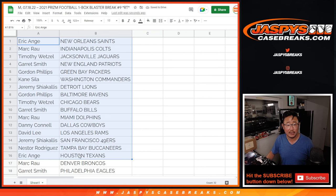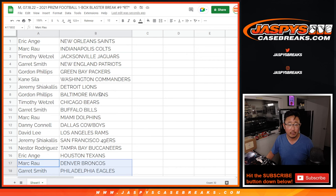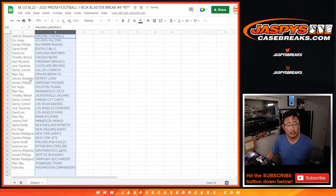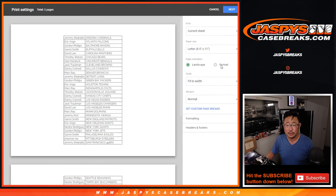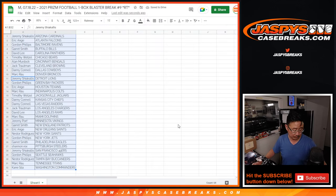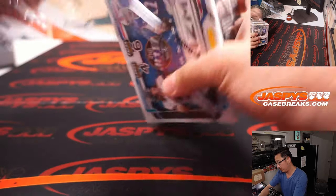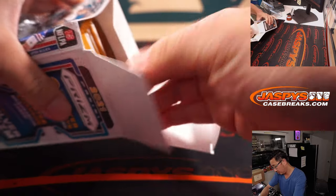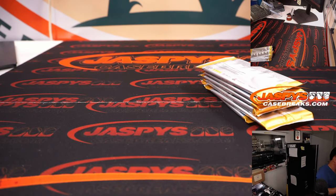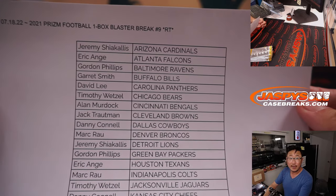There's the first half of the list right here, and the second half of the list right over here. No trade windows in these filler breaks. Alphabetized by team. And let's just print this out and rip this up. Here's the final printout, hot off the presses.